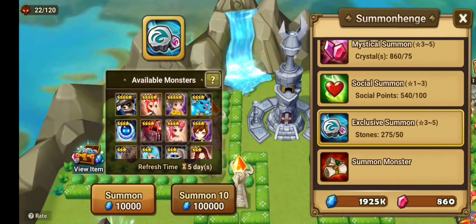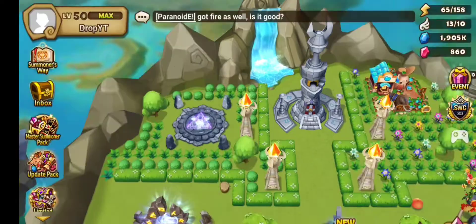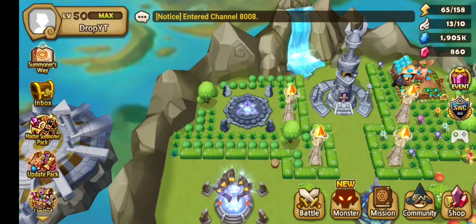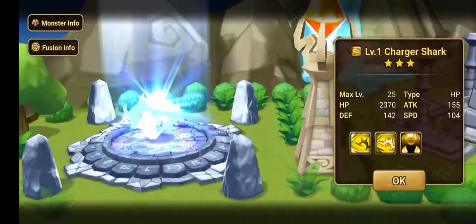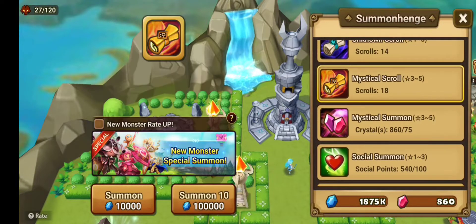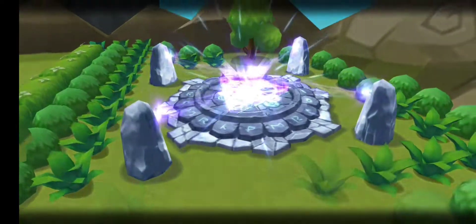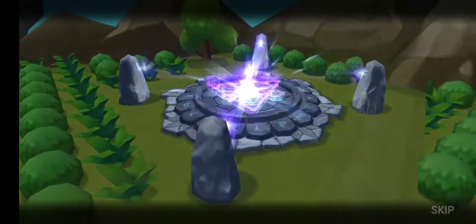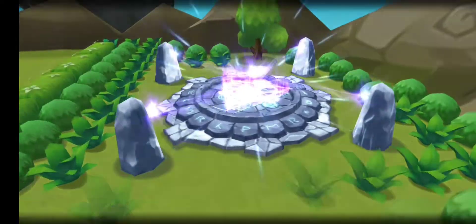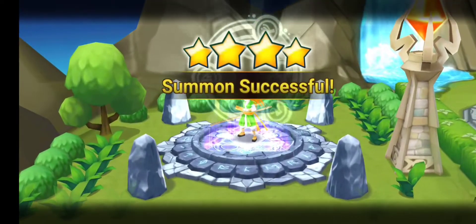Let's hope we can get Pung Bake - I want Pung Bake. Let's go to the summons. Come on! Well, I shouldn't have expected him anyway. Come on, please - at least lightning, four-star. No, not at all. Figured. Jesus Christ, there we go. Of course, okay whatever.